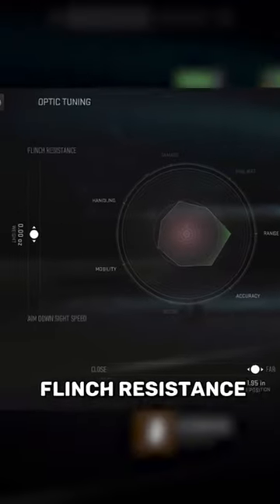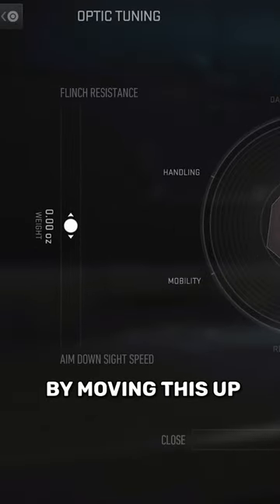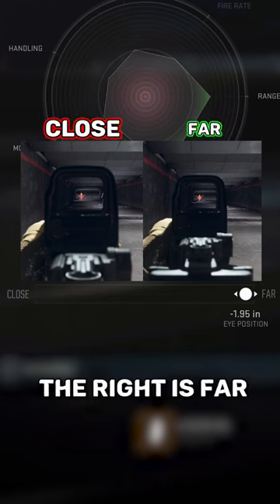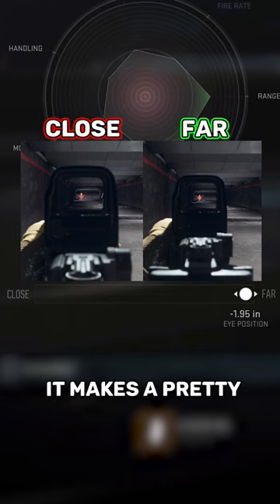Let's break down tuning an optic. On the left, you can tune flinch resistance and aim down sight speed by moving this up and down. On the bottom, we have eye position — on the left is close, on the right is far. As you can see, it makes a pretty big difference.